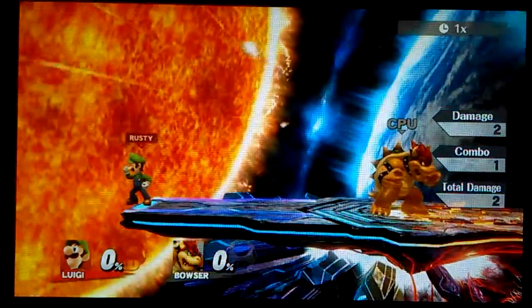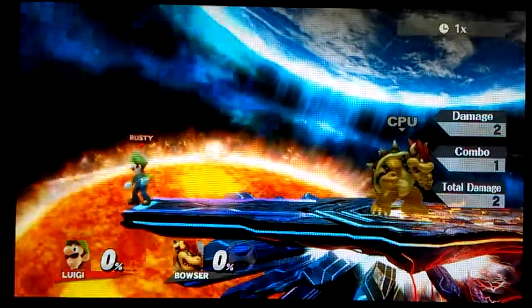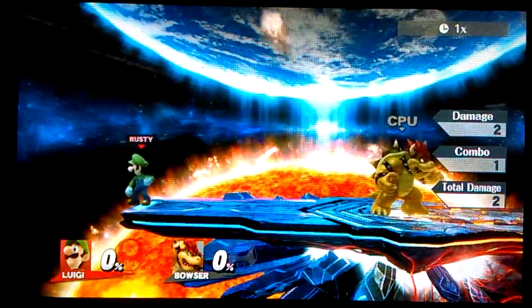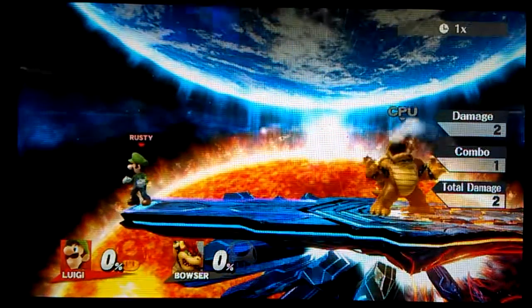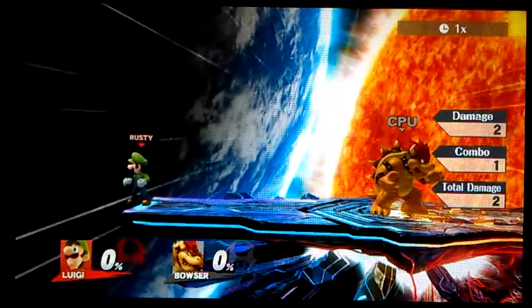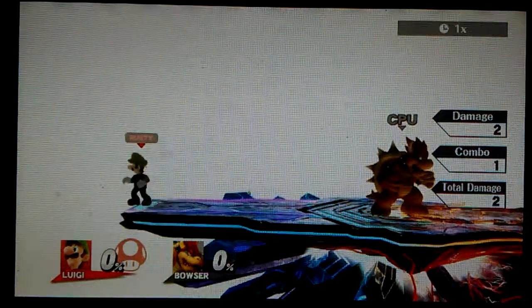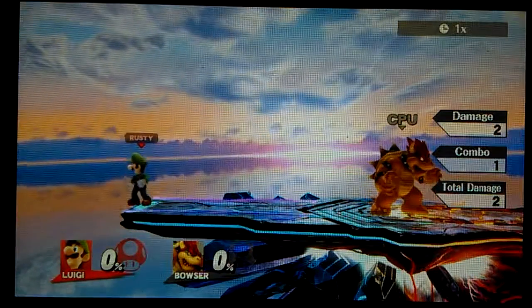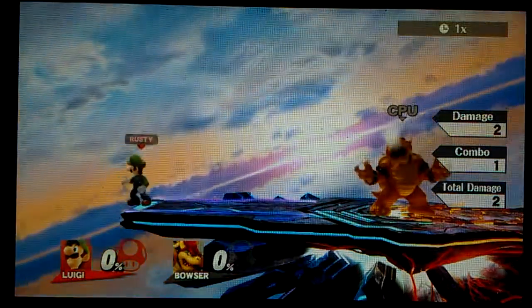So here's the full summary: neutral B does 6, down B does 9, side B does 21, up B does 25, neutral A can do 3, 5, or 10, down smash does 19, side smash does 21, up smash does 19, down air does 8, side air does 8, up air does 11, running A does 8, neutral air does 12, and down taunt does 2 damage.